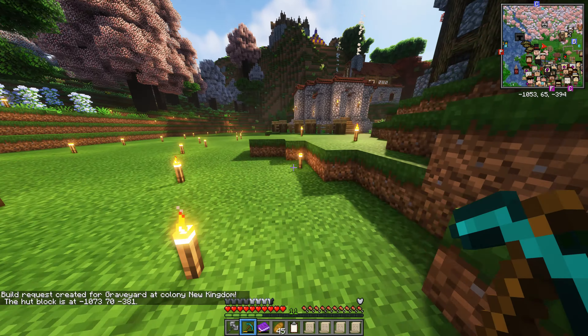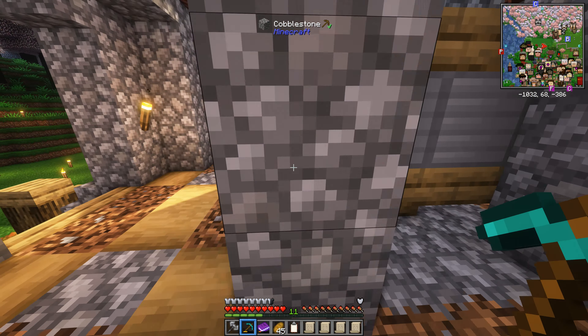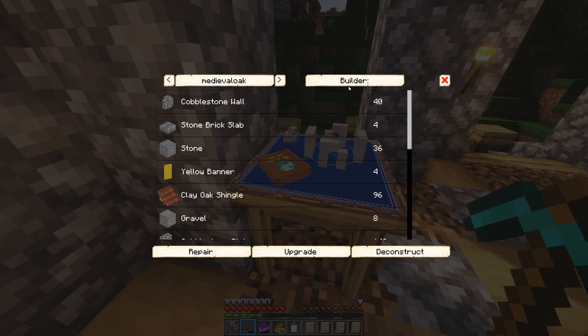The ripe raw smell of progress - there's nothing sweeter than just knowing the changes you're making around the colony are having a real big impact and speeding things up. We really do need a waystone over here by the mystical district. What level is the mystic site? Level two. Why not push this to level three as well?